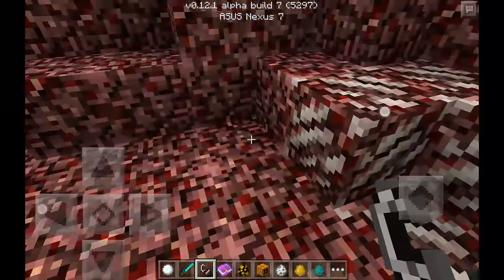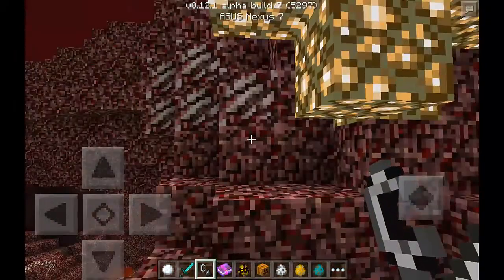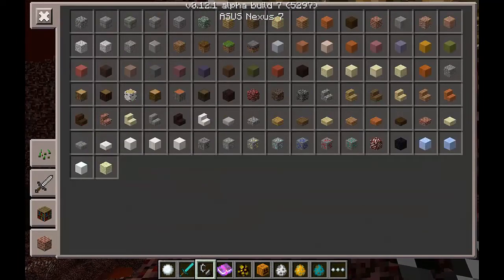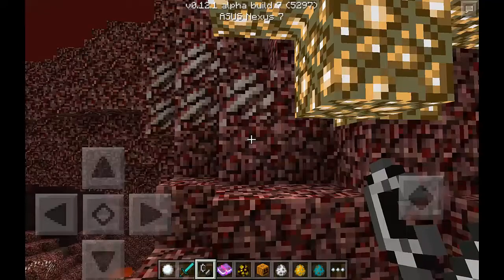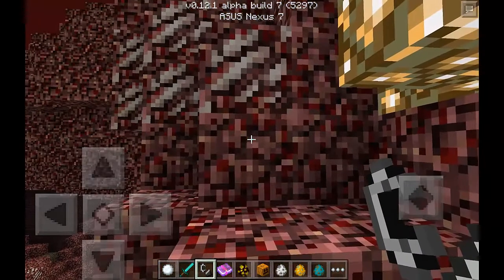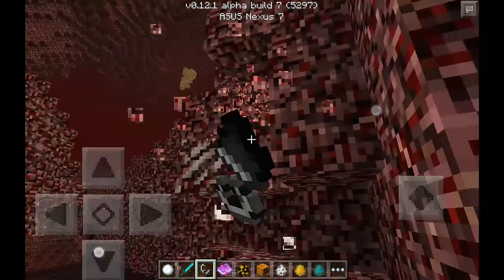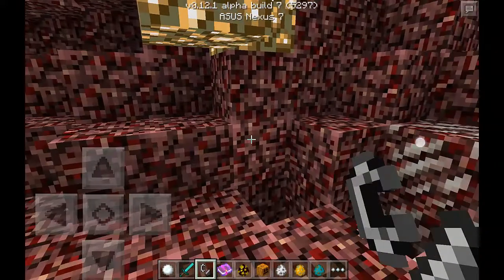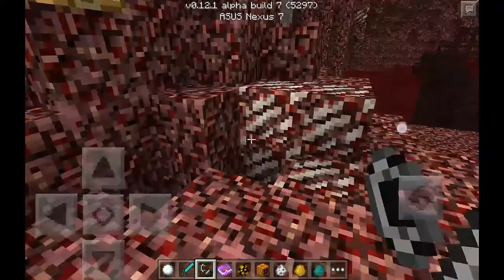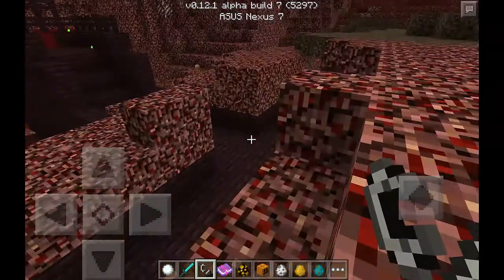I don't know what they're going to do about the nether reactor core — they removed that. There used to be this thing where when you made it, it would spawn this thing and you ran around it to get items. Nether reactor core, that's what it's called, but I think they removed that now. It's really laggy in here. You can see they added nether quartz, and right now there's no natural spawning — this is only build seven, so they didn't add natural spawning of ghasts and blazes yet.